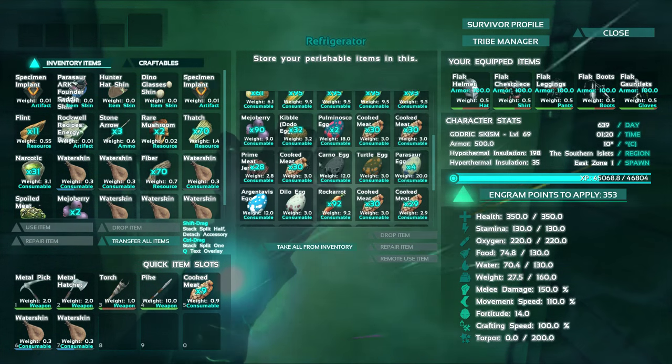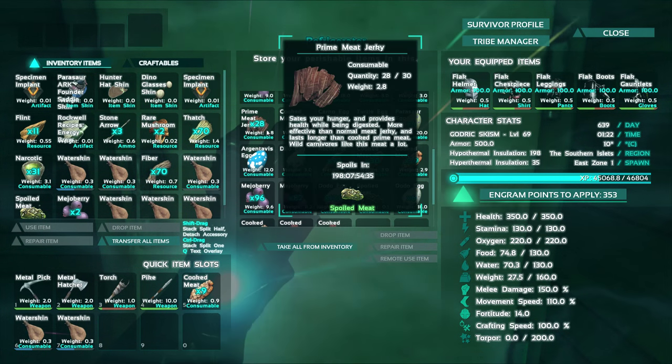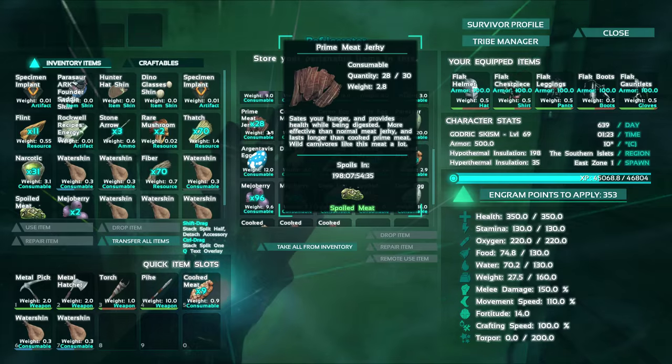As you can see we've got different eggs. Different eggs will tame dinosaurs in different ways. So just say you have a spino egg mixed with prime meat jerky — that's going to tame a megalodon a lot faster.